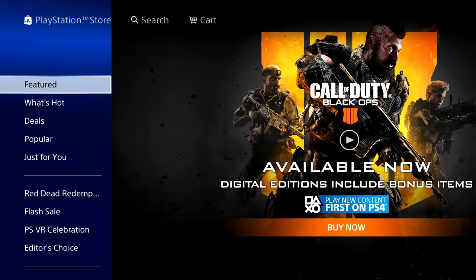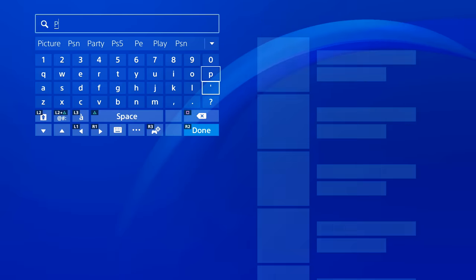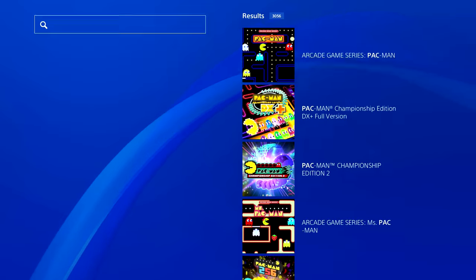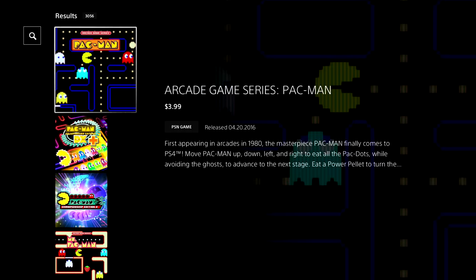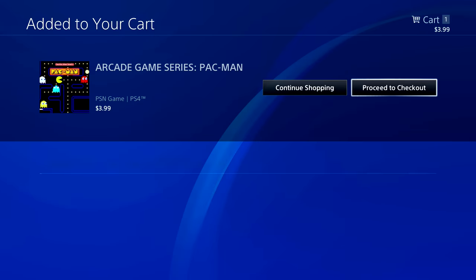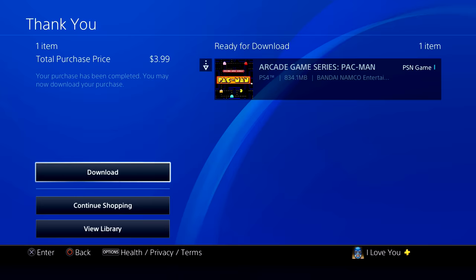I'm actually gonna show you guys how to do it — I'm gonna buy something to prove I'll get the full refund. I'm just gonna find a cheap game. This Pac-Man game is four dollars, so I'm gonna add it to my cart and buy it.